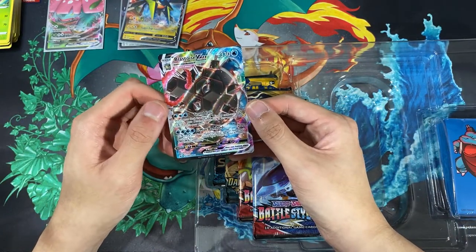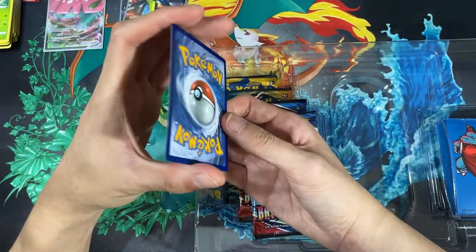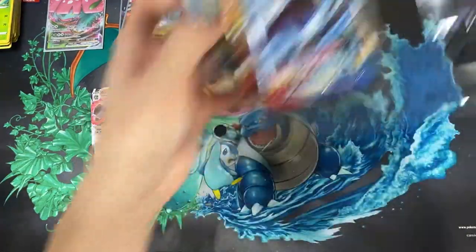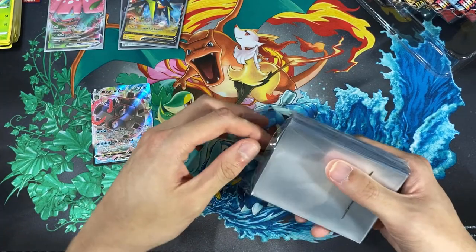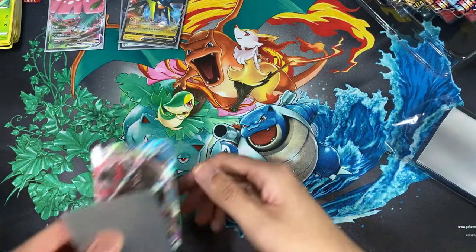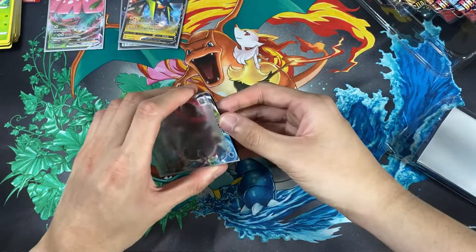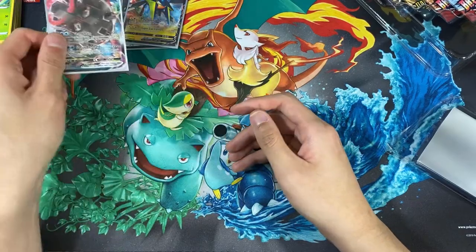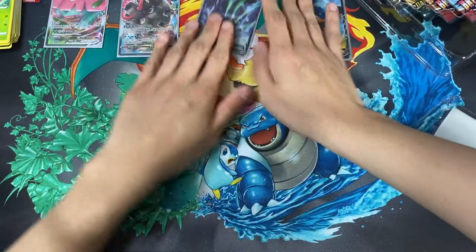This is the Blastoise version, looking really awesome — my favorite Pokemon. Out of the first original starters — Charmander, Squirtle, and Bulbasaur — I love Squirtle and then Blastoise. Wartortle I didn't like too much; Wartortle is okay. But yeah, this is the Blastoise and we'll put that right here. We'll just spread them out.